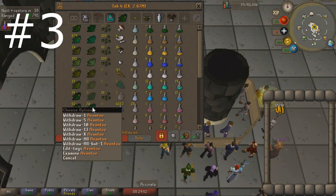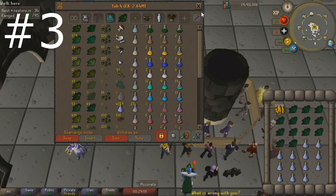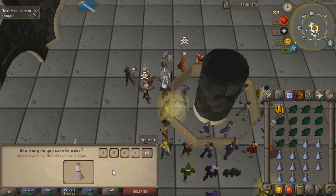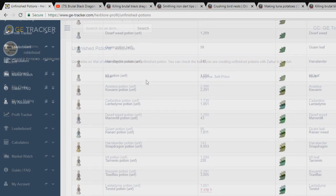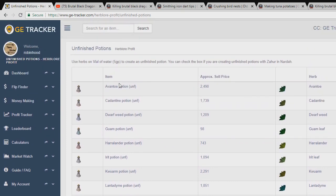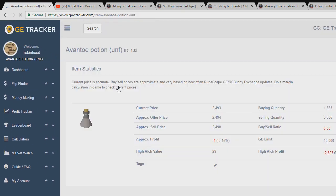Coming in at number three is creating unfinished potions. This method is by far the least AFK, but I'm putting it in here because it can create a huge amount of profit depending on what you buy the ingredients at. Normally what I'll do is run over to GE Tracker and have a look at their unfinished potion page.